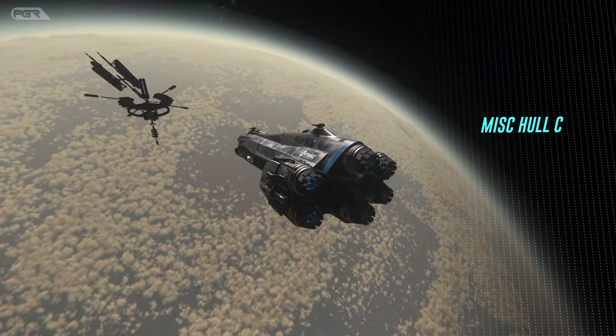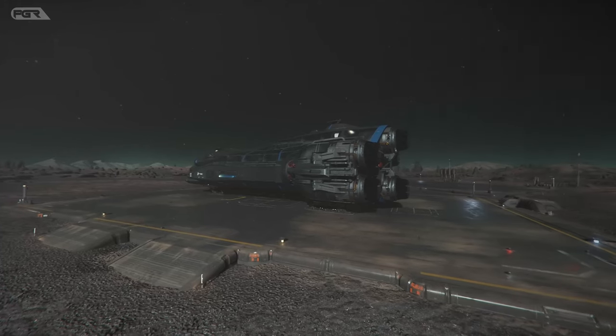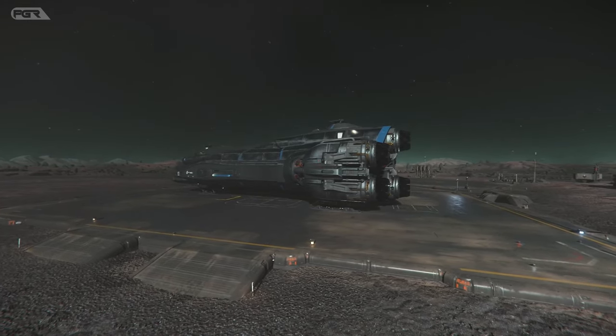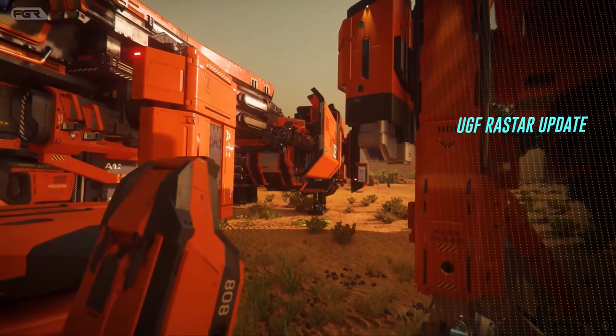You can also check out the Misc Hull C if you own it. If you don't own it, ask somebody to show it to you — it's a cool ship that gives us an insight into what large-scale trading and cargo transport is going to look like. They also made updates to the underground facilities through the new RASTAR update, so it's worth taking a look at those.